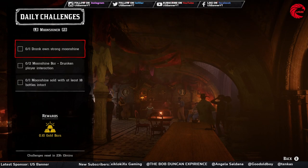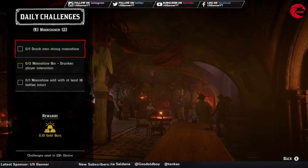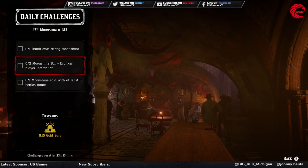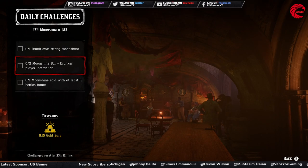For the Moonshiner role, you have to drink a strong moonshine — meaning three-star moonshine. Make a moonshine using a two-star or three-star still. Then, you have to do two moonshine bar drinking player interactions. Go to any moonshine shack with friends, or invite friends to your moonshine shack, get drunk, and interact with another player there.